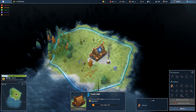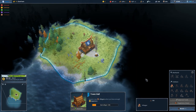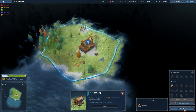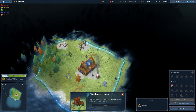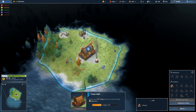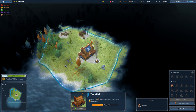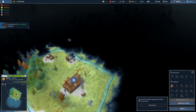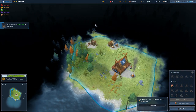We start with our little town hall and four workers. The first thing I'm gonna do - I'll explain as we go - I'm gonna hit build, build a scout camp, and build a woodcutter's camp near the trees. This is a region - each of these zones is kind of like really big hexagon-ish tiles that make up the map. It's different shapes, pretty amorphous.